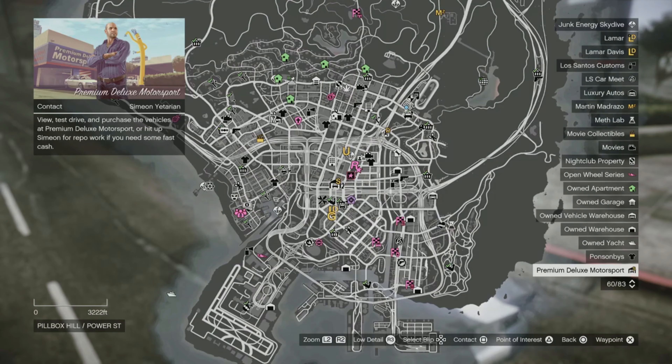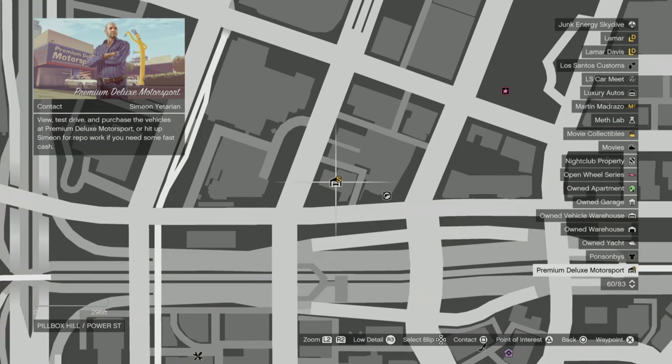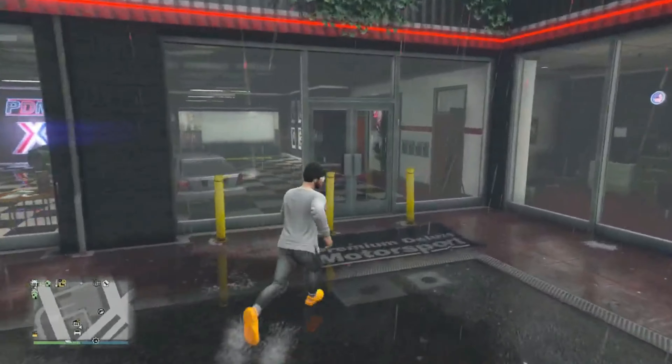Next up, if you head over to the Premium Deluxe Motorsports showroom, the Dinka Blista Kanjo has the Street Samurai livery applied to it. This vehicle is a little bit more expensive than the Bravado Banshee, but of course, if you're a collector of these liveries, it'd be worth the price.